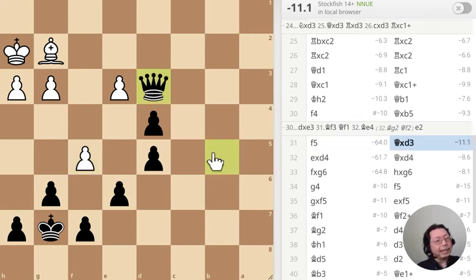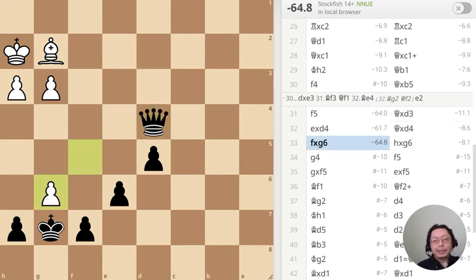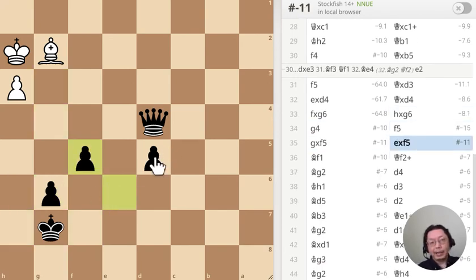Why didn't I just take this pawn — what's wrong with me? Take that one, take this one over there. Anyway, I have a winning position at minus eight, so just keep exchanging pawns and I have this passed pawn.